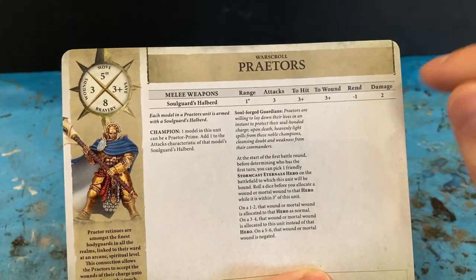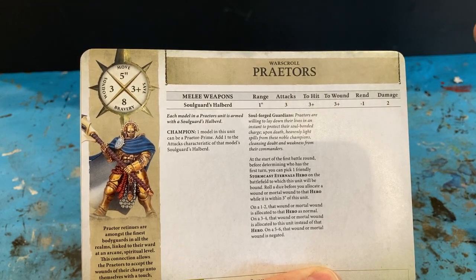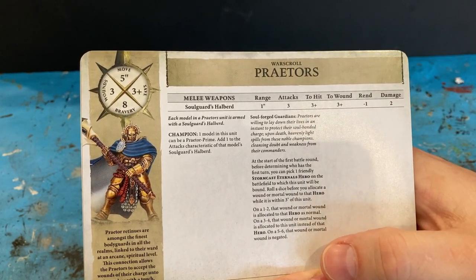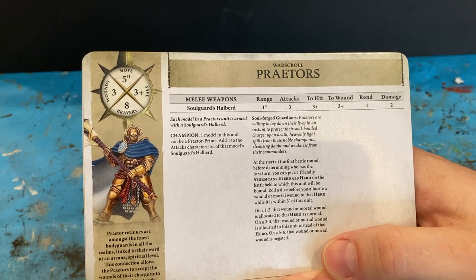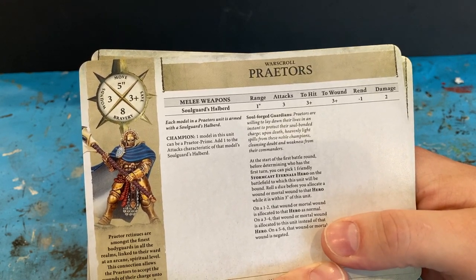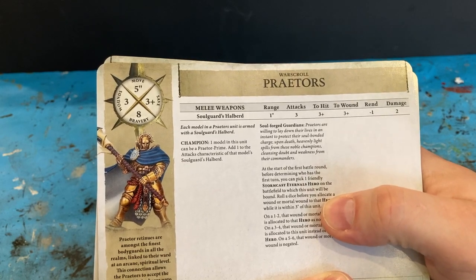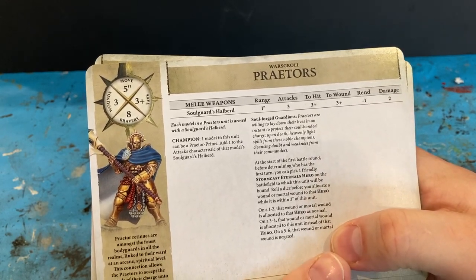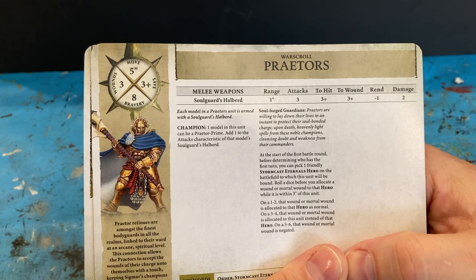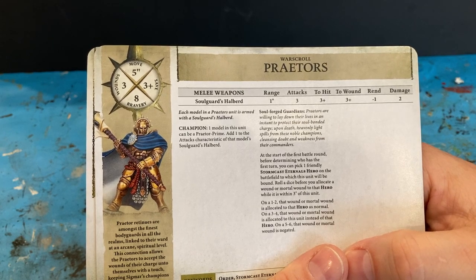The primes get an extra attack as standard with the Stormcasts, but they also have this ability: Soul-forged Guardian. From reading it, it sounds a bit like the 40k 'Lookout Sir' rule. At the start of the first battle round, before determining who has the first turn, you pick one friendly Stormcast Eternal hero on the battlefield to bind this unit to. Roll a dice before allocating a wound or mortal wound to that hero while within three inches — on a one or two it's allocated normally, on a three or four it's allocated to this unit instead, and on a five or six the wound is negated.